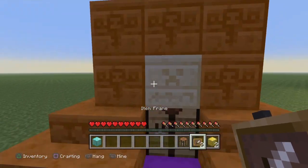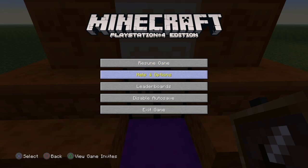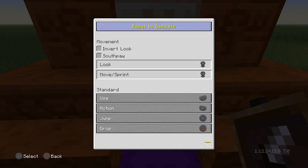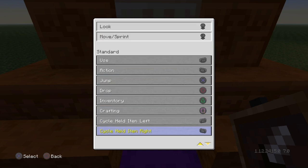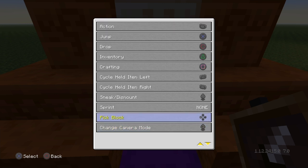First, you're going to want to go to your settings, then go to Controls. Scroll all the way down to 'Pick Block.' For this I'm using my left D-pad — you can use any of the D-pads, it doesn't really matter unless you're flying.